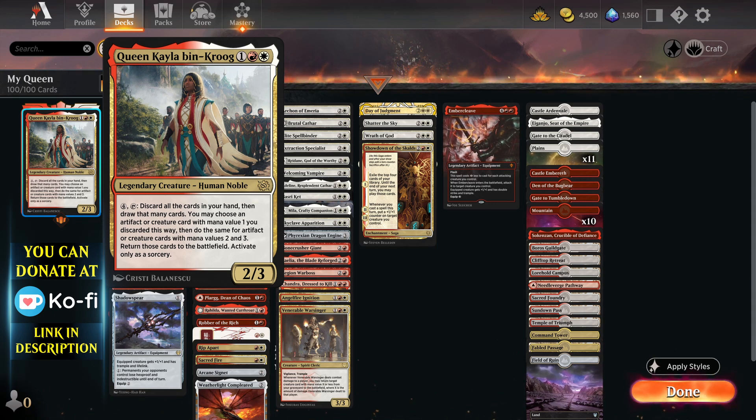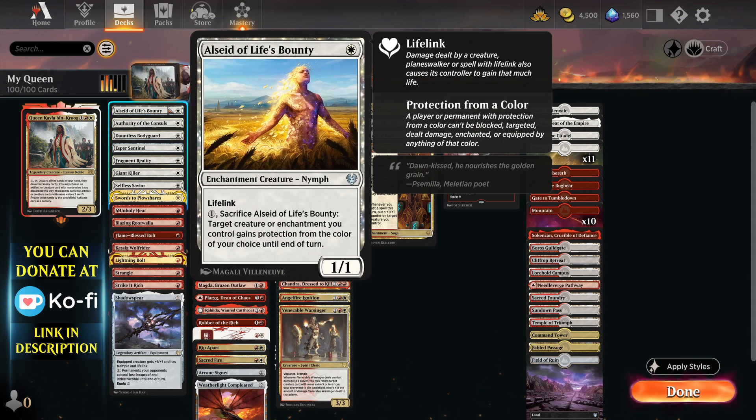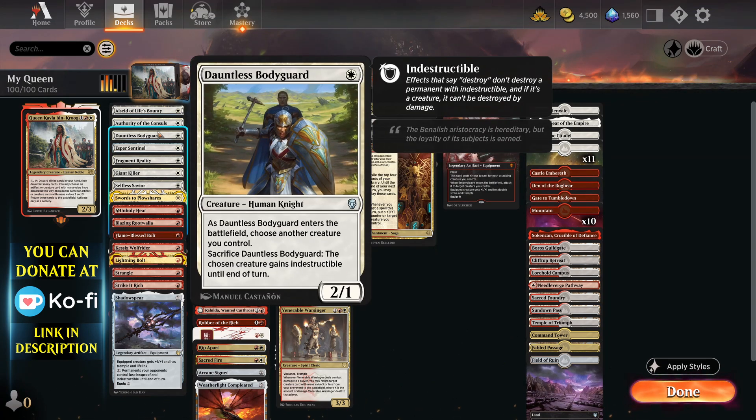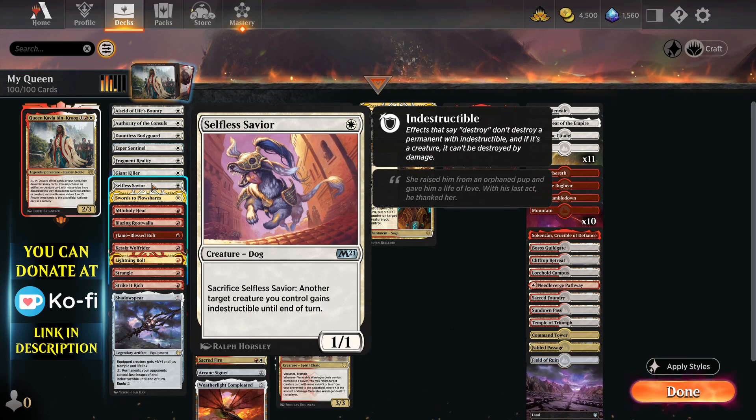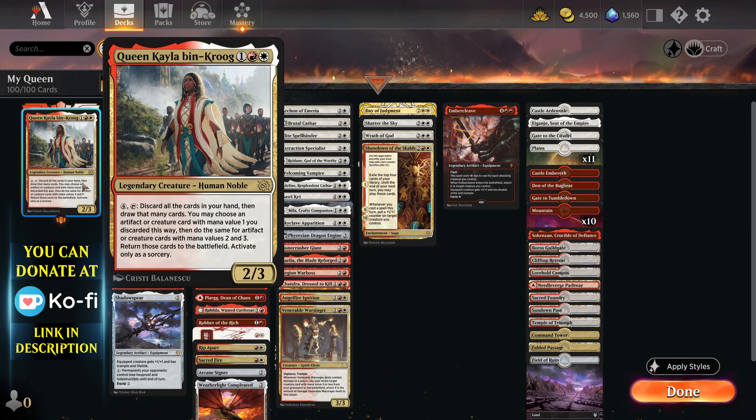In this deck we've just gone for a full aggro build, and that's going to be basically her bodyguards. You want to get those creatures out as soon as you can. And then Queen Kayla needs a protector if possible - you've got a couple of ways to protect her: Ulasht of Life's Bounty, Dauntless Bodyguard, and Selfless Savior, who also happen to be creatures, so it all synergises. When you get to 4-mana, if you haven't got much in your hand you want to use, activate the ability, discard, put the creatures into play, and then you have a new hand. It's kind of bonkers how powerful this is - I still think she's balanced though, which is really nice.